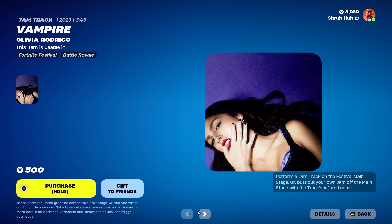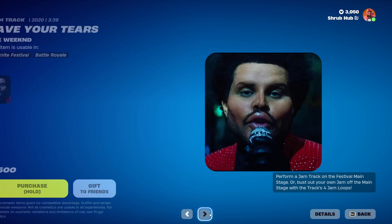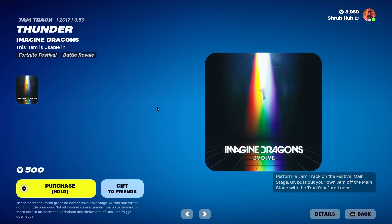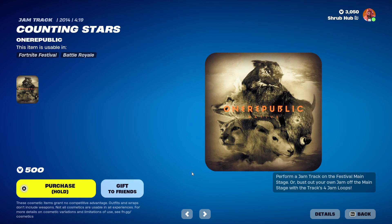It has a music pack too. Then we have Sabre of Tears for Givem, still here. Then we have Thunder by Michael Dredgen — it's brand new, it's a jam track and a music pack. Then we have Counting Stars by OneRepublic. It's also a jam track and a music pack.